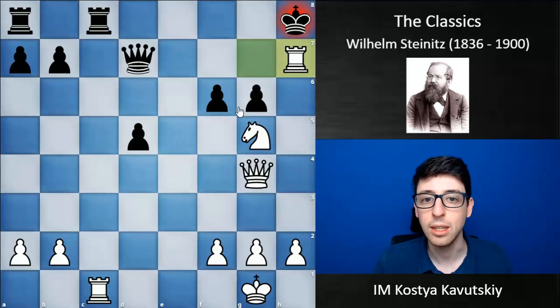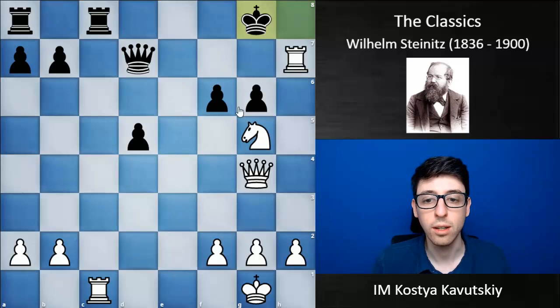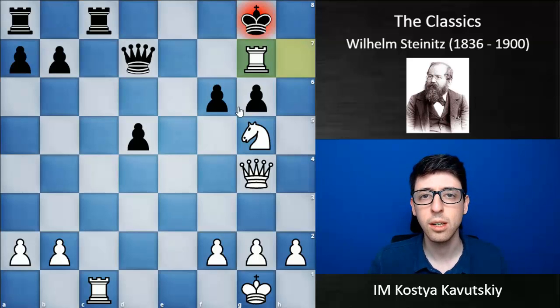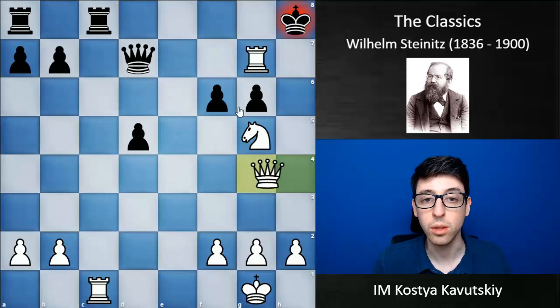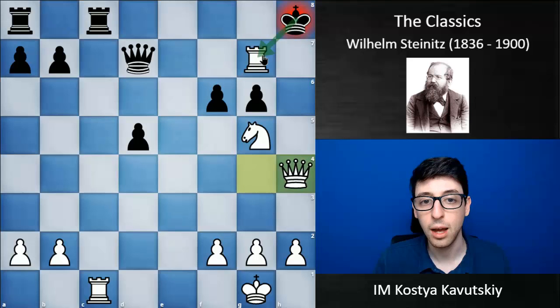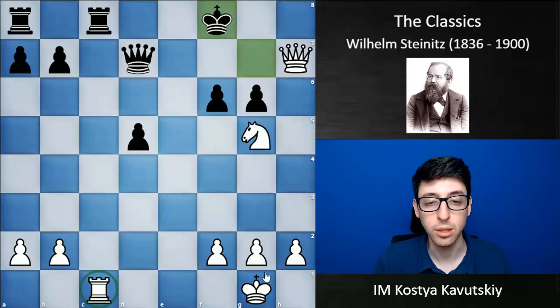The next move is probably pretty simple to guess: Rxh7 check. Kg8. White has now picked up the h7 pawn, the h-file is open, and Steinitz goes back Rg7 check. As the rumor goes, Steinitz's opponent resigned at some point in disgust and left the tournament room. Steinitz then had to demonstrate the forced mate to spectators — back then it was common to announce forced mates and then demonstrate them. After Kh8, white wins with Qh4 check, finally forcing black to take the rook on g7. Then Qh7 check, and black's king ends up getting mated with white's queen, knight, and rook all participating.